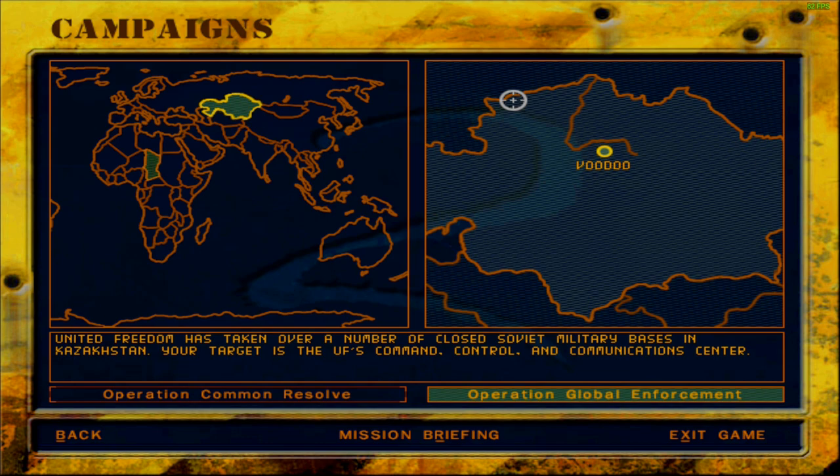The next mission that we have to cover is Mission Voodoo. This particular mission takes place in Kazakhstan. United Freedom has taken over a number of closed Soviet military bases in Kazakhstan. Your target is the UF's command, control and communication center. So our insertion into Kazakhstan starts with taking out United Freedom's communications — one hell of a way to make an entrance. Let's go ahead and listen to the briefing.